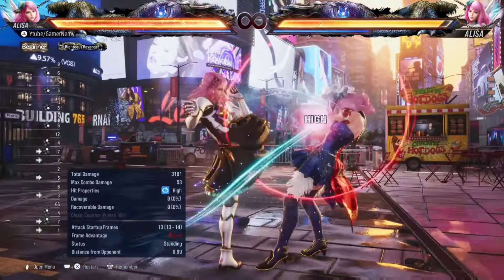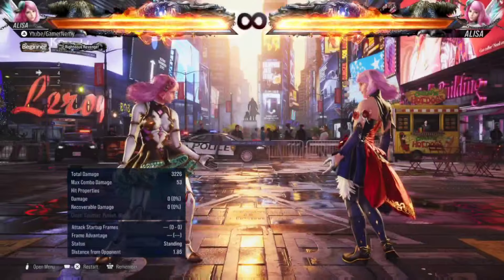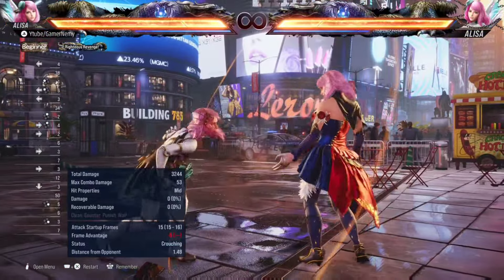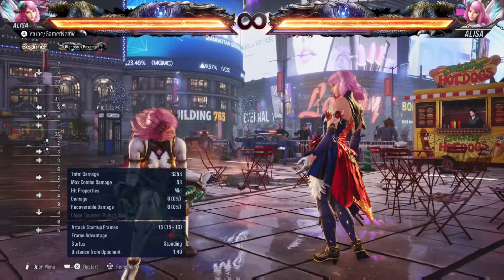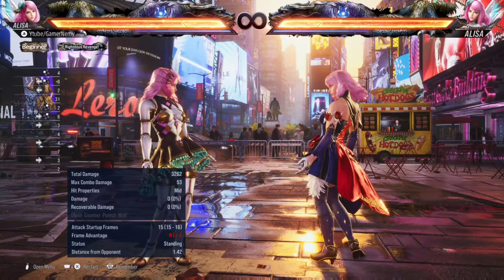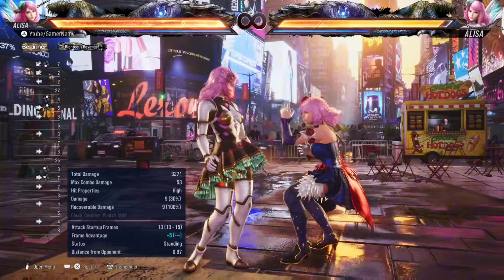It's so difficult to deal with Alisa — close range is strong, max range is strong with running tools, running three-four, even flight mix-ups as we'll talk about. A very difficult character to deal with at almost all ranges. She has plus frames, movement, a good sidestep, great lows. Alisa is a very strong character — top tier for sure. Implement running two in your game plan.